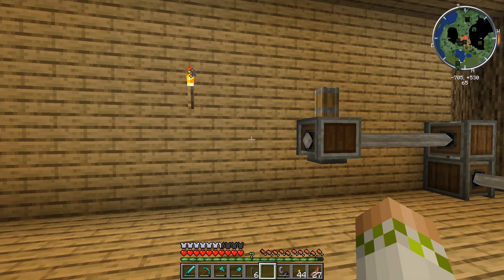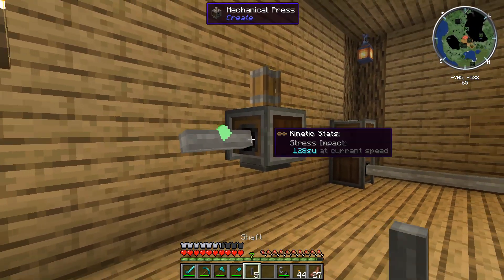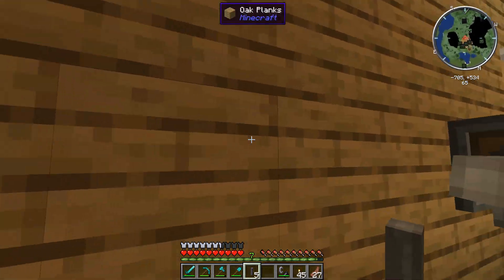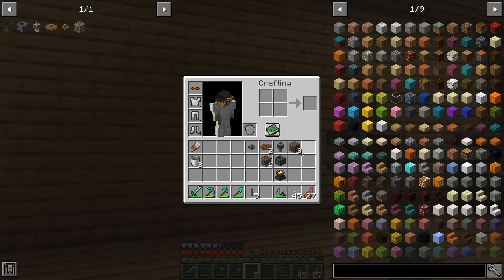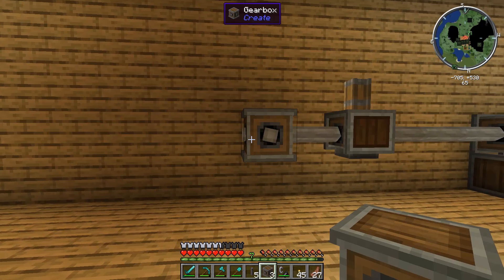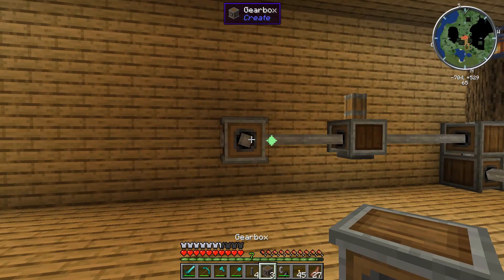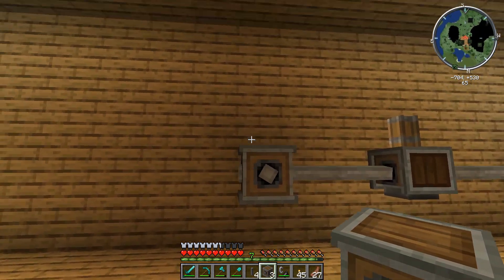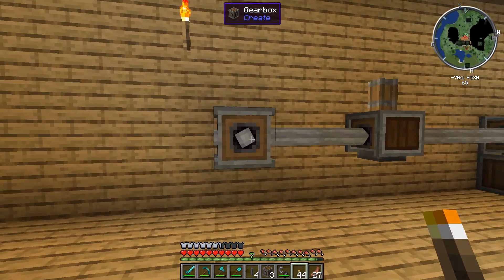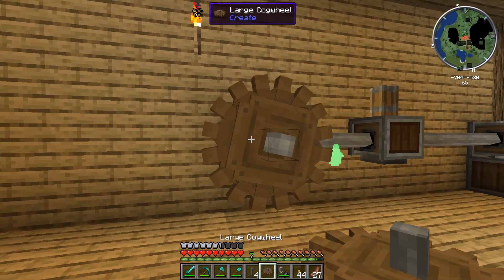We're going to bring out from the Mechanical Press with a shaft to have some room to work with over here, take a gearbox, and bring the rotation off the wall. I'm actually going to bring it over two spaces so that it looks better — we've got plenty of room over here to work with. So we'll put a torch up there, and now we have the rotation coming off the wall, which is going to be perfect for us to place down this large cog wheel.